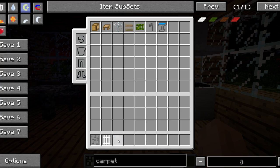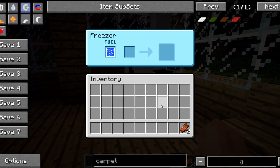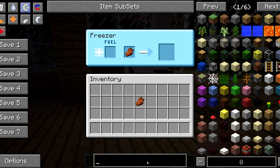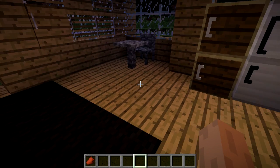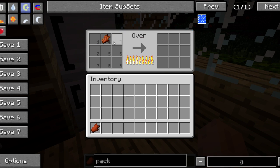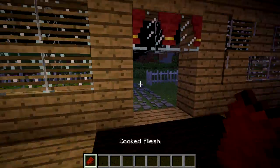One more thing before we wrap up — I'm going to grab some rotten flesh and show you what we can do with it. We're going to place the rotten flesh with a water pack, which is crafted by taking glass and a bucket of water. You can place the water pack in the freezer as your cooling fuel. Once it's done, we get ourselves flesh that is edible. You can also throw the flesh into the oven and turn it into cooked flesh, which restores hunger better and won't give you a negative hunger effect.